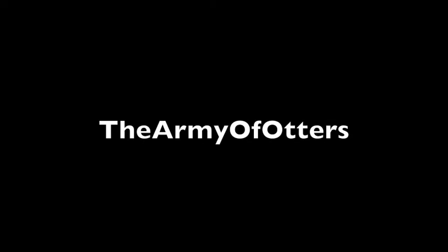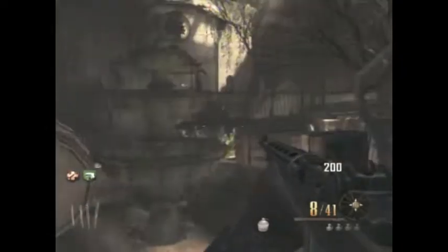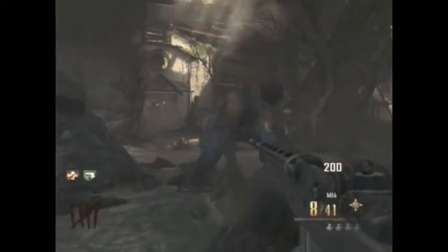Today I'm going to show you how to get the 'When the Revolution Comes' achievement in Black Ops 2 map Buried. Basically, you have to give the giant guy some booze and have him smash the fountain just outside the graveyard and the church.